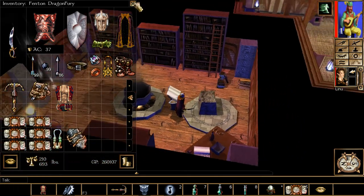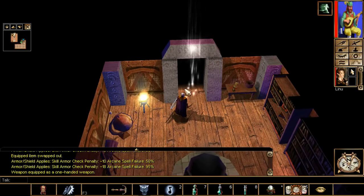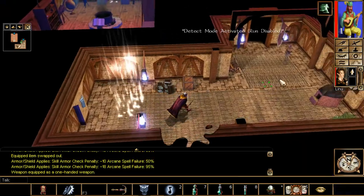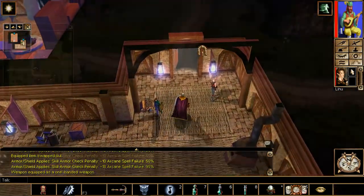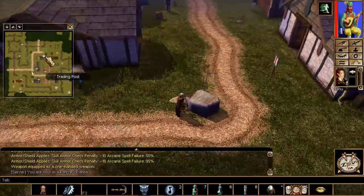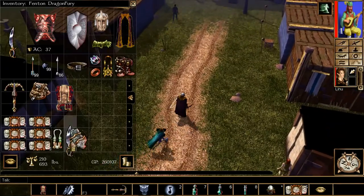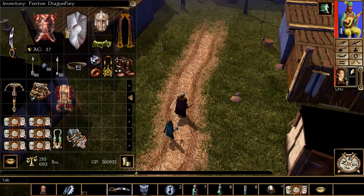I'm going to give everybody one final warning: once you turn in the third words of power, you're in Chapter 4 and kind of locked in towards endgame. Do everything before you actually turn in the final words of power — if you turn it in, the chapter ends. We're going to go ahead and speak to our spymaster, give him the great news, and turn in the third words of power.